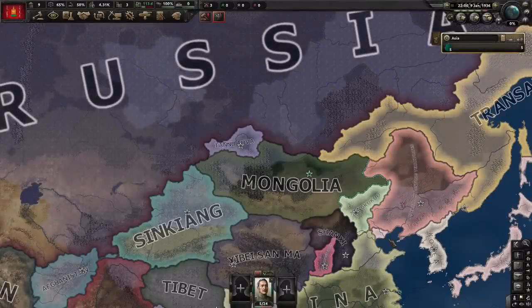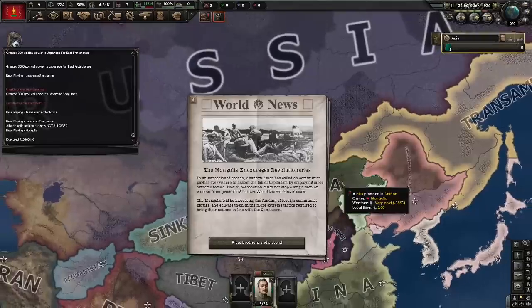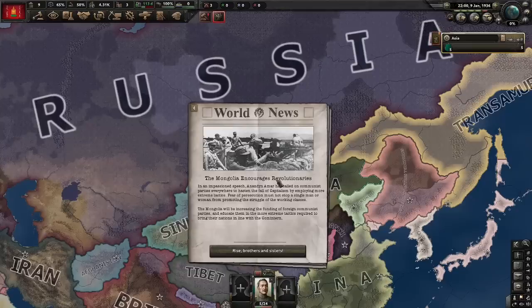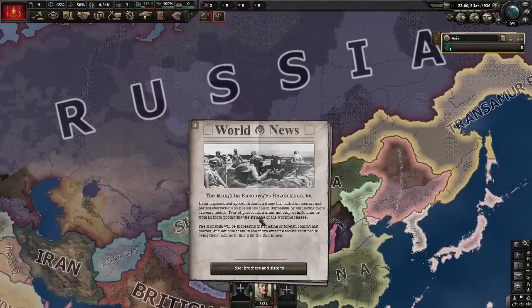Despite everything, there are still some events I just don't understand the origins of and why they're in the game. Like this one - Event News.196: Mongolia encourages revolutionaries. I think this is meant to say the Soviet Union, but I don't know any situation that causes this event to fire, and this is not an NSB event, it's a vanilla event. I'm sure someone will know where this comes from, but I couldn't find its origin. In my opinion, this would work perfectly with Trotsky's new focus tree, so maybe it should be tacked on there.